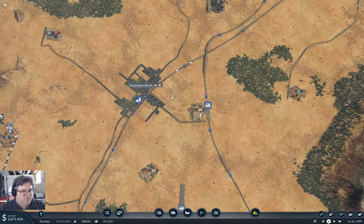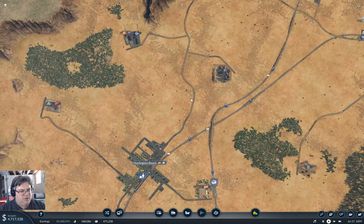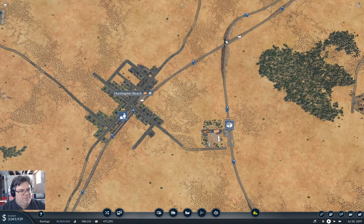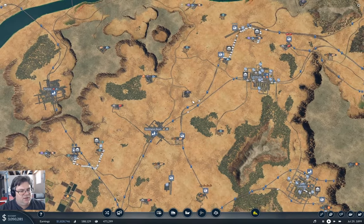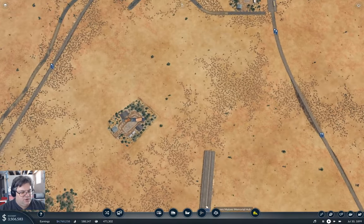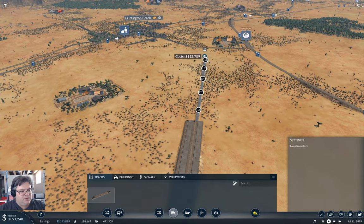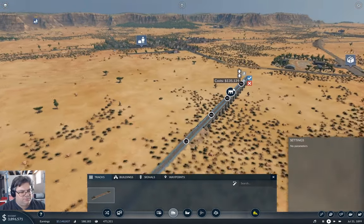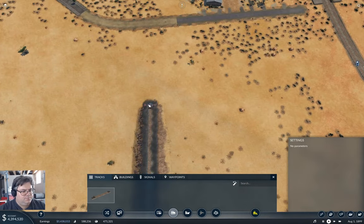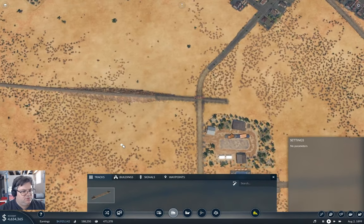We need to get tracks from here up to here. With all this stuff in the way, I was thinking I might bring the tracks up this side of the sawmill and snap in alongside the bridge, then come around this way. That could work. So you're going to try that now — what's the point of figuring out something could work if you're not going to try it?